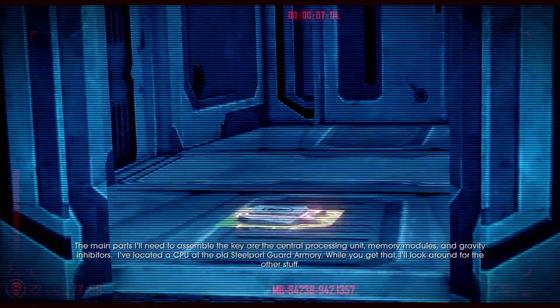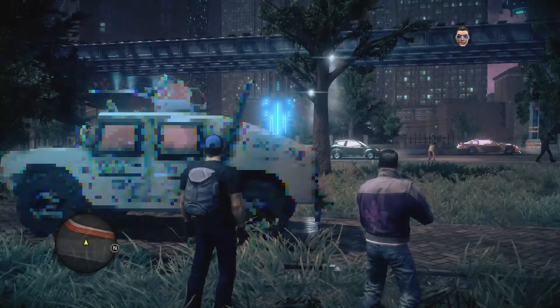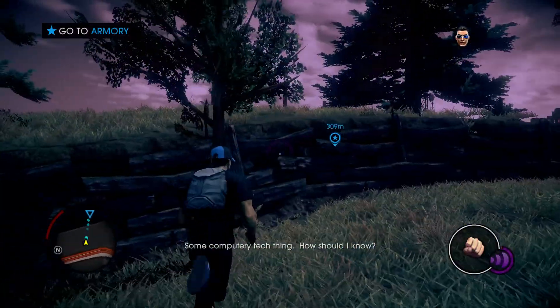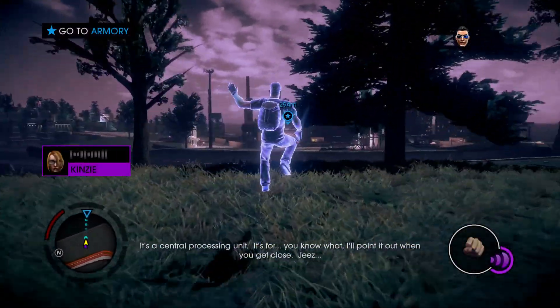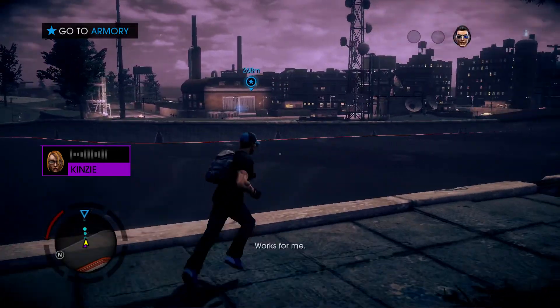I've located a CPU at the old Steelport Guard Armory. While you get that, I'll look around for the other stuff. You know what this thing we're going after looks like? Some computer-y tech thing. How should I know? It's a central processing unit. I'll point it out when you get close. Jeez. Works for me.